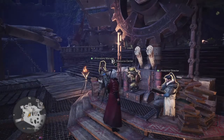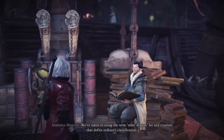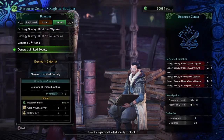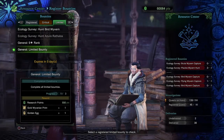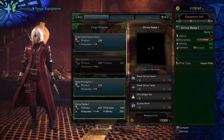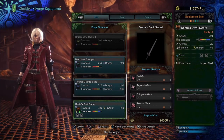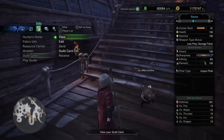If you're struggling with getting all the gems for this event, don't forget about the weekly challenge where you can get a Gold Wyverian Print and meld any monster gem you need. Note that this weapon is actually a Charge Blade. To craft the gear you need an Anjanath Gem, an Odogaron Gem, and a Teostra Mane.